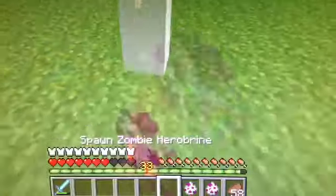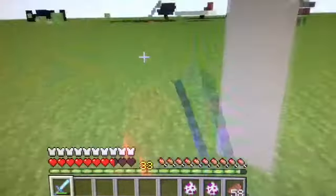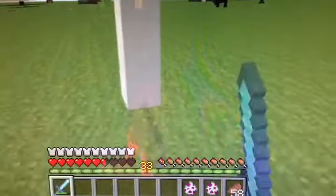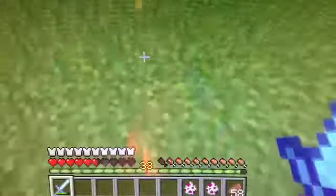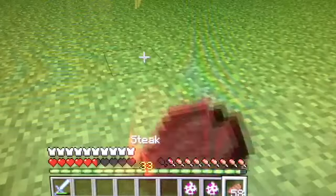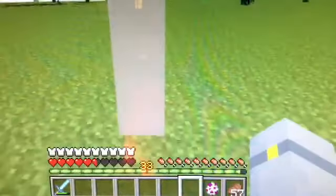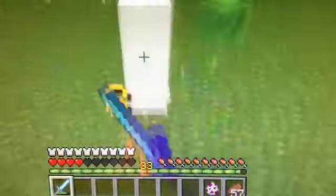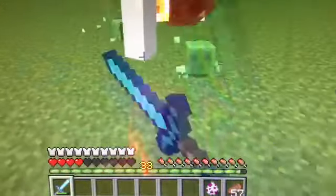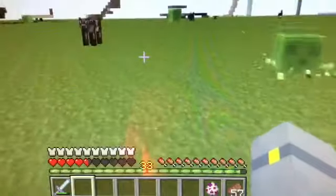Now let's go on to the Zombie Herobrine, who looks like a white cube and has 110 health. These guys are going to be spawning around your world. 20 damage with critical hits — he dropped absolutely nothing. Mushroom Herobrine has 50 health, 12 damage, and hits for half a heart. He drops Mushroom Stew, which is very useful if you like Mushroom Stew.